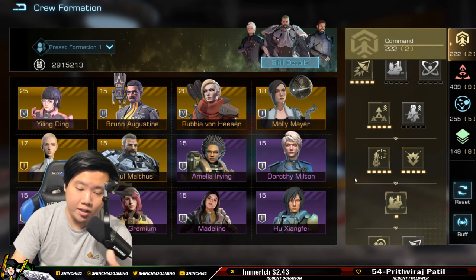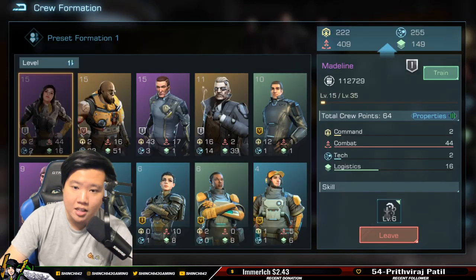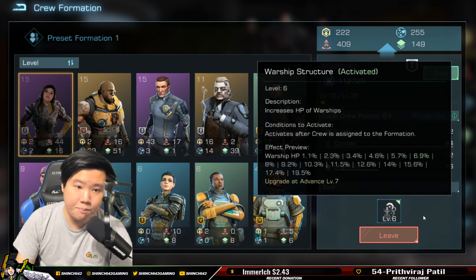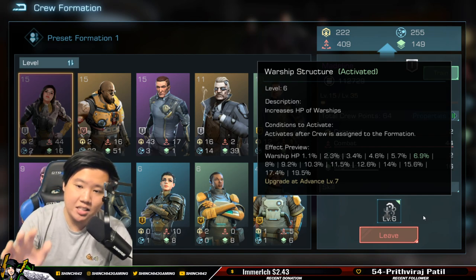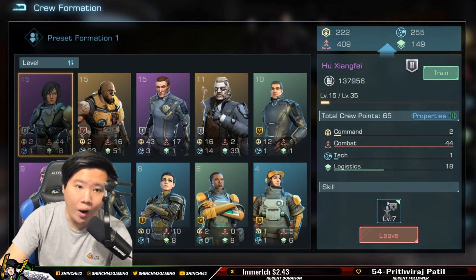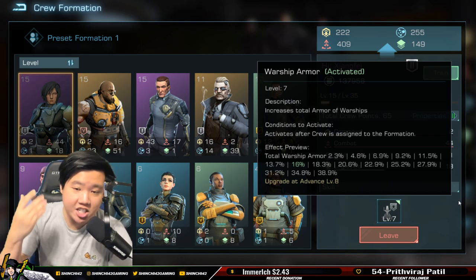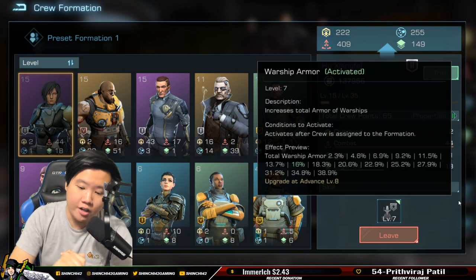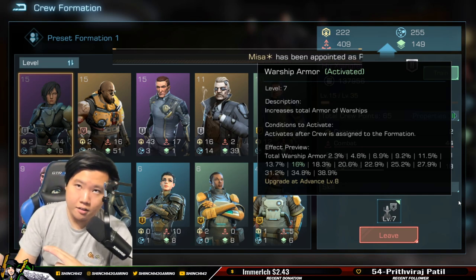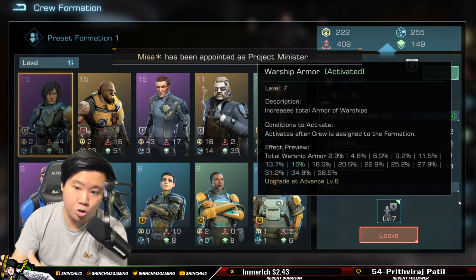I'm also going to tell you what I did to change my captain setup for my Hades. Madeline — warship HP — absolutely wonderful. HP is something you should be buffing for your warship. Hua Siangfei — warship armor — the second best stat you can improve. Armor is better than shield because when an attack comes in it deviates some damage both to HP and mitigates damage along with shield. If you're buffing HP, you need to buff armor too.